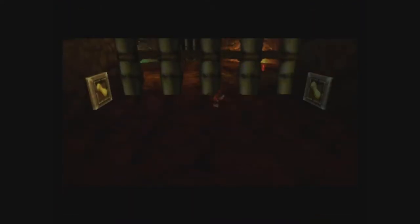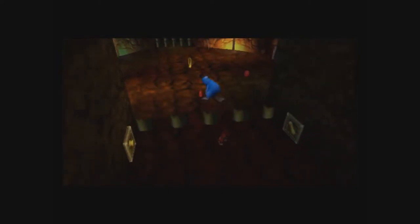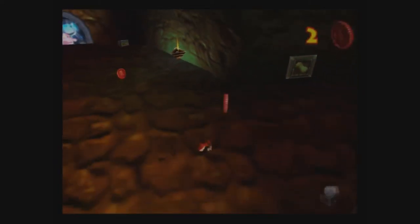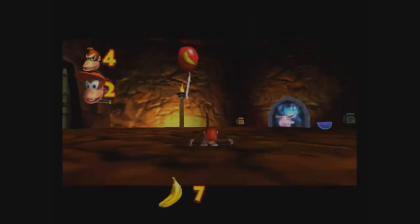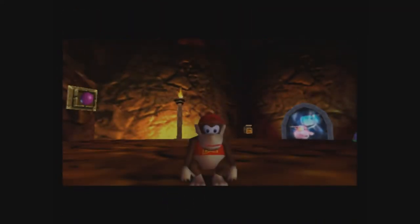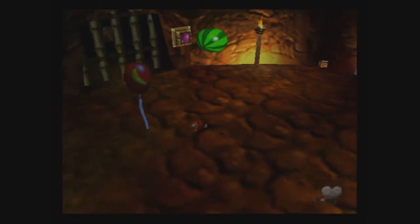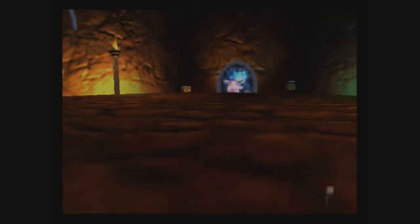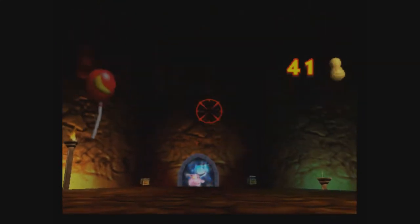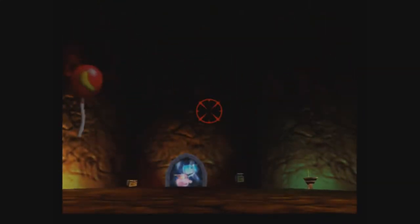Now we got all those. The last area we got to go to — here's the seventh banana, second one with Diddy Kong. There are five banana coins. We don't really have anything else we can do with Diddy using those coins for now, so I say we take it as a good thing.